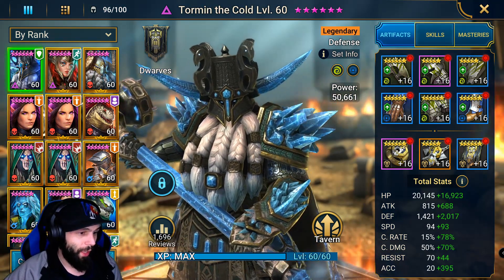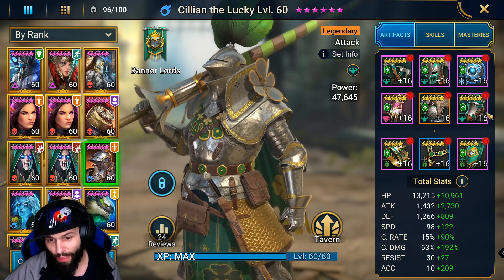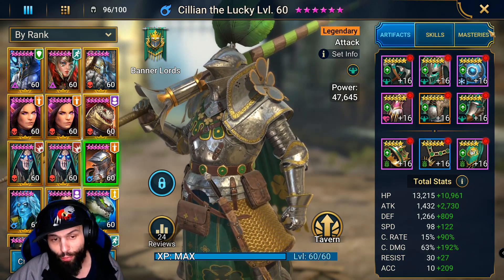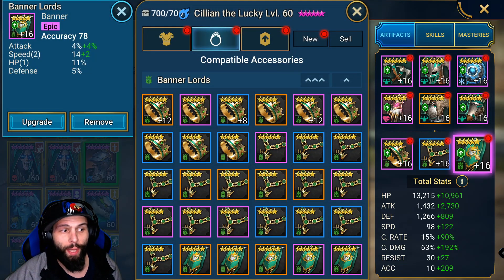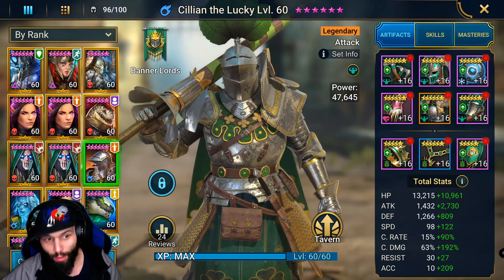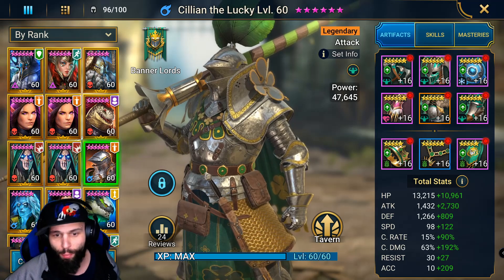We can take a look at his artifacts one more time. He's wearing a Relentless set with 220 speed, 4100 attack, 255 crit damage, and 219 accuracy. If you're not looking for the debuffs and just want the damage, you could put an attack banner on, but I don't think that's a good idea because you definitely want to land those debuffs — that's why he is so useful. Because of his utility, he's not just a damage dealer. He also has a lot else that he brings to the table.